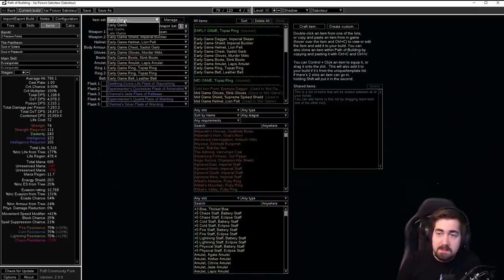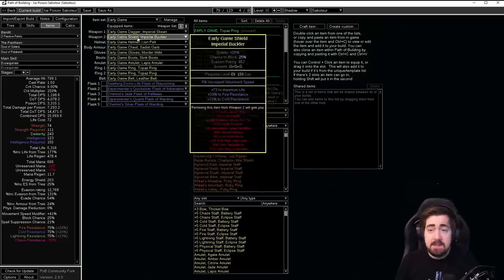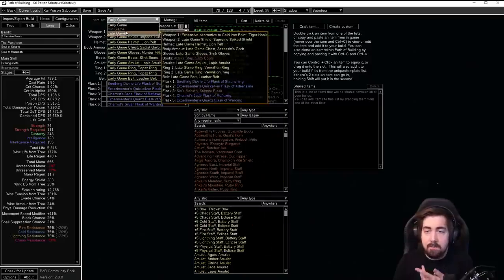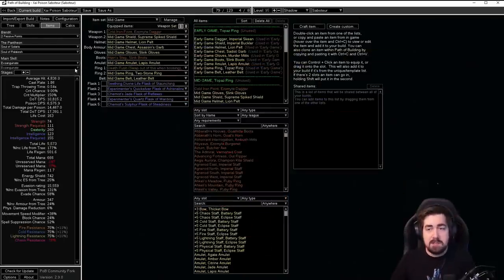Moving to gear, there's early game, mid game, and late game gear. As you can see, all the early game stuff is very cheap and easy to get — basically just life and resists on most of the gear. Then there are alternatives for mid game and late game items, so you have things to aspire to.